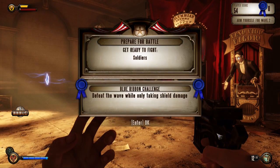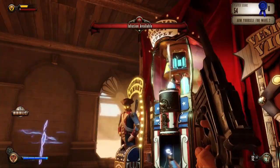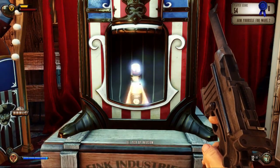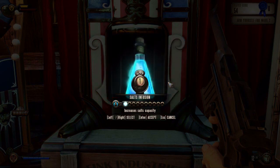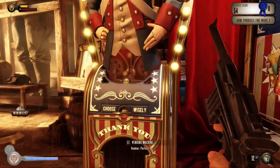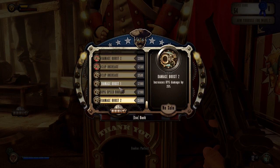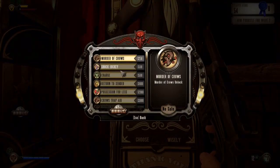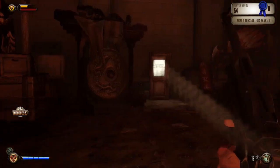Get ready to fight more soldiers - defeat the wave while taking only shield damage. We've got some stuff I can buy: Colombian Supply. I'll pick up an Infusion - we'll have salts please. And there's the normal stuff - all of the gun weapons are there, and I assume these will be all the different figures and upgrades as well. But at the moment we've only got $54 so none of them are going to happen.